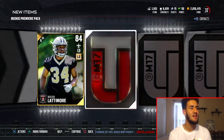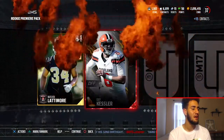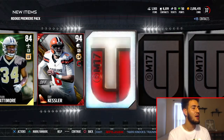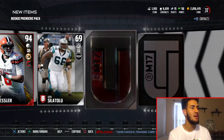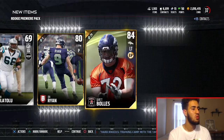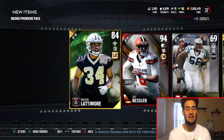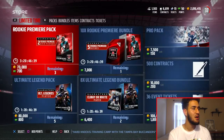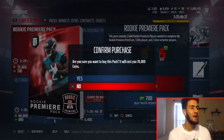Marshawn Lattimore right there — we're getting the elite. Who are we going to get? Cody Kessler. We get a silver right there, John Ryan, and then the other rookie right there. Not a bad pack at 94 overall — even though Cody Kessler doesn't go for much, it's still pretty good. On to pack number two right here.